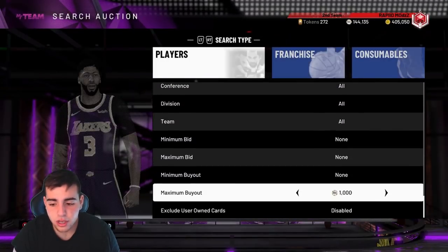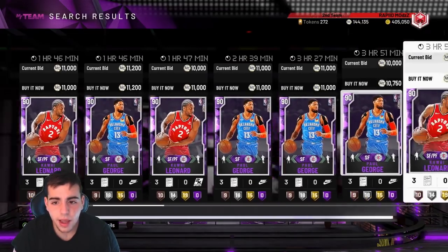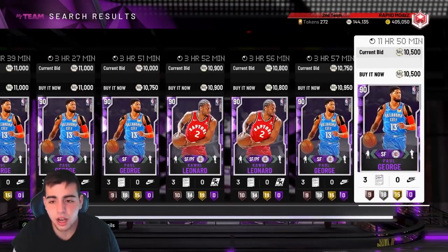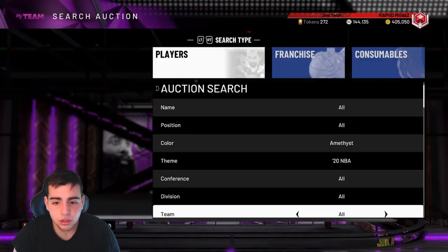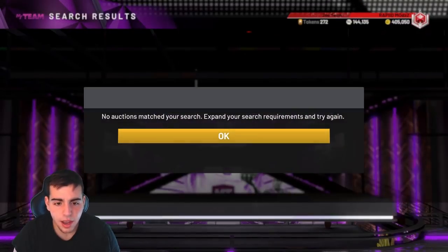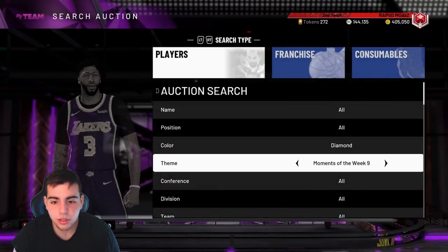Let's see how the packs are settling in — they just dropped. It is around Christmas, kids do have some VC to spend. So Amethyst 20s are still up high. This is what I would be doing right now. If I were you, I would probably stay on one of these filters — I would say Amethyst, or I would just go diamond. I wish you could just look up moments in general.